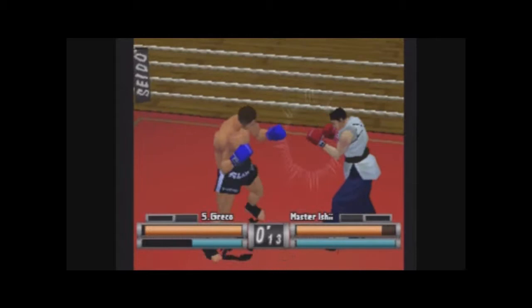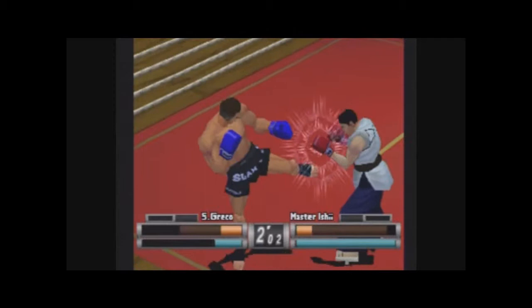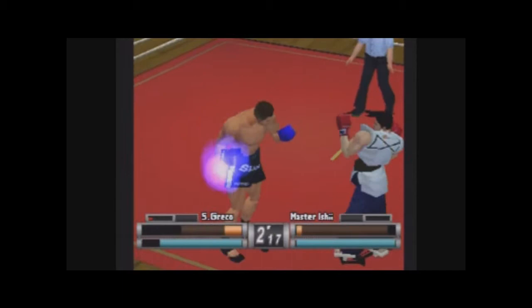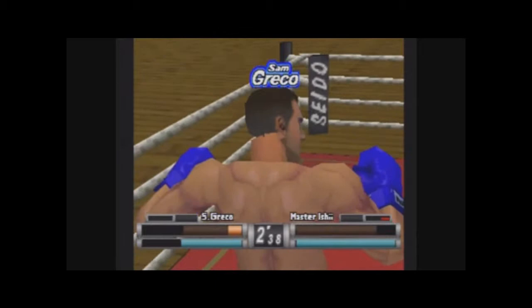I also found out the best strategy for beating some people in this game was repeated low kicks. This guy — Master Issue — beat me maybe 20 times, but if I low kicked him 30,000 times, I won. So I stuck with that strategy and won. I wanted to end with a big punch to show off a little, and eventually one will land — there we go.